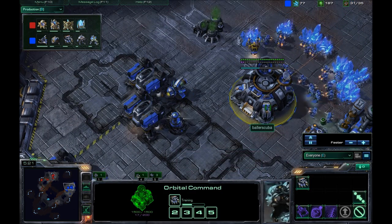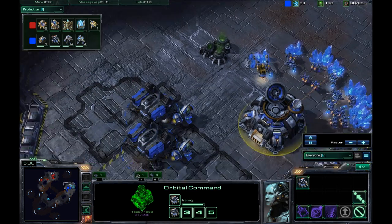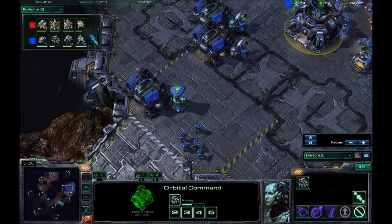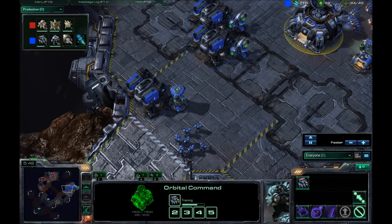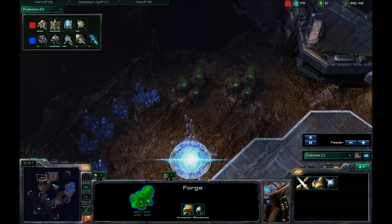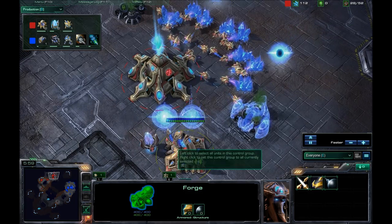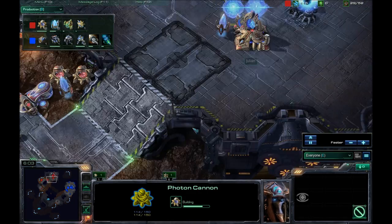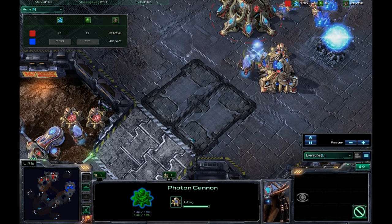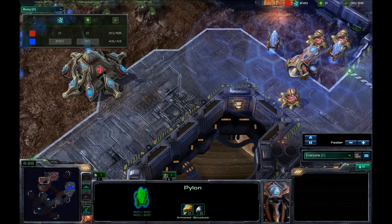I am going for three barracks because once I saw that forge and that photon cannon inside his base and realized there was probably nothing inside my base — the photon cannons, it doesn't really matter how late I spot them, I've never lost to them. So I'm not too worried. But once I saw the forge, I knew he was going for the fast expansion. The best counter I can think of to the forge fast expand is three racks. The photon cannon going up here — do they count on the unit screen? They don't. So he still has no army whatsoever.